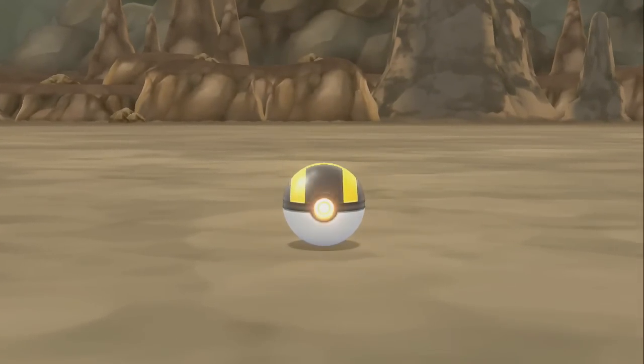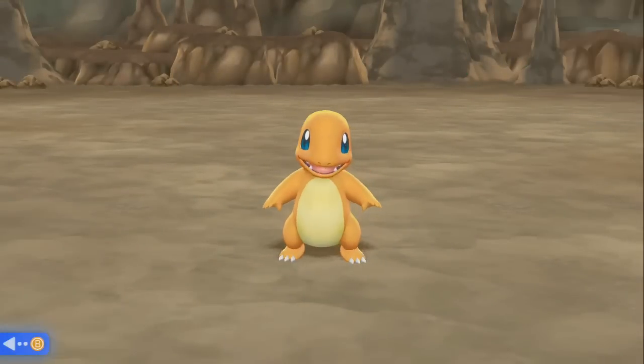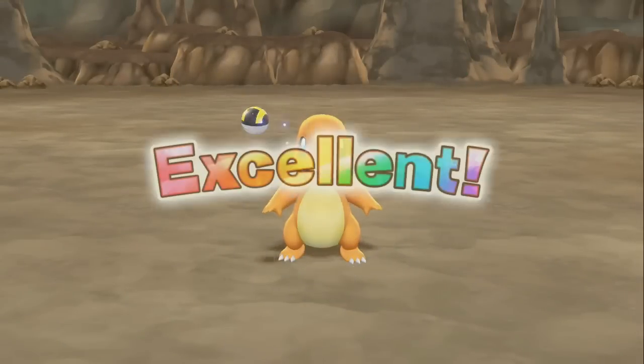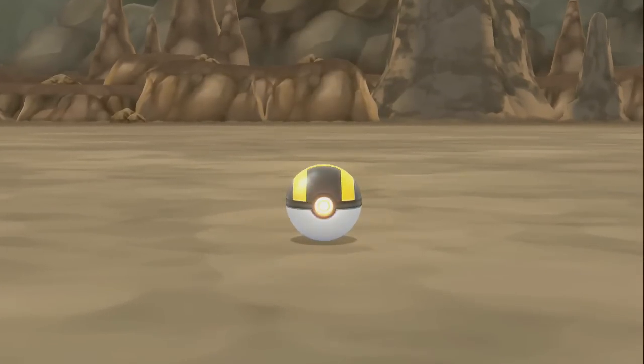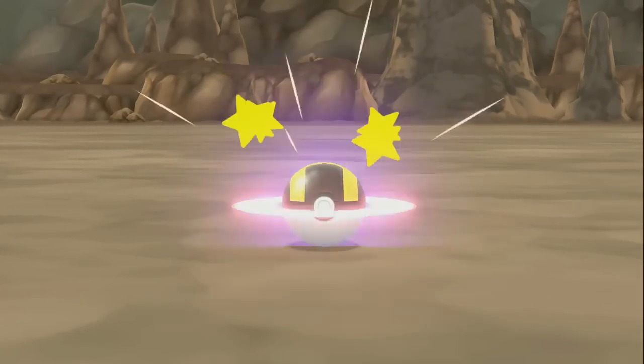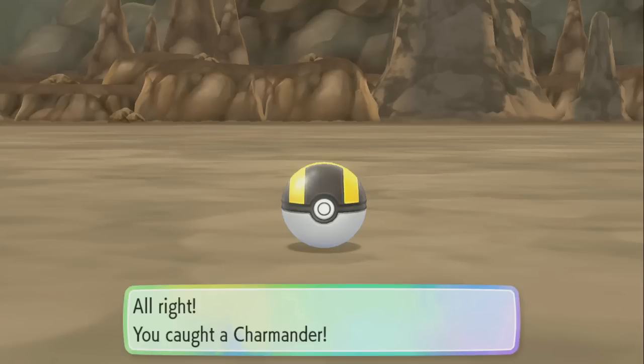But if you don't want to do that, you can always go to Rock Tunnel and try to catch Charmander, which is level 24 — which I believe is higher than the one the guy in Cerulean City gives you. So that's a bonus. I caught it in two to three tries and I'm on the road today.